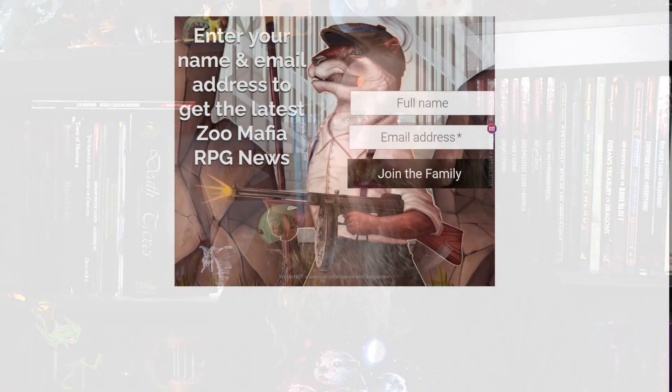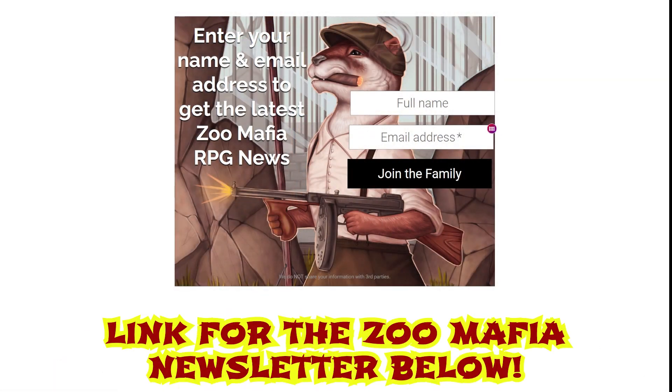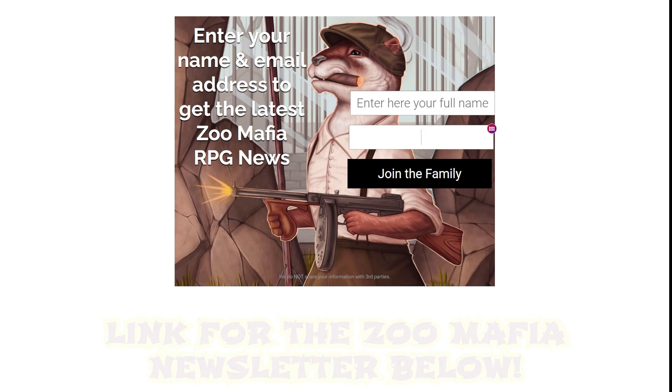We've definitely been asked why aren't you doing this in 5th edition Dungeons & Dragons. We're going to do it with a system we feel really comfortable and confident with that fits the flavor of the game we're going for, and then after that we might branch out. So if you like the Zoo Mafia stuff that we're doing and you want to see more videos and get access to more information, why not sign up for our Zoo Mafia newsletter? It's the easiest and fastest way you're going to get access to our quick-start rules once they are released. You can find a link down in the description. So with that, let's jump into the Cypher System.